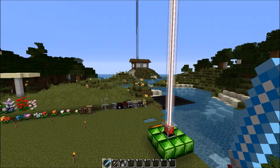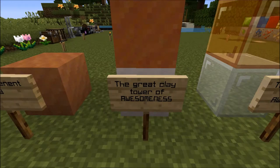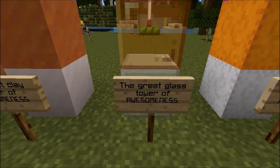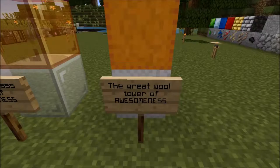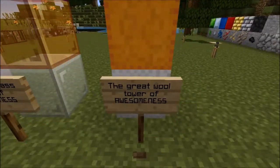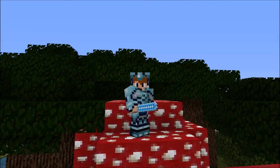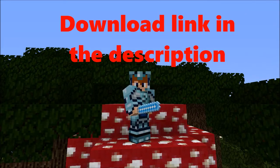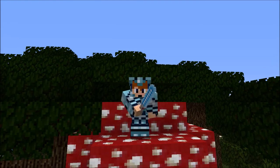Let's look at the towers as we finish this episode: the great hardened clay tower of awesomeness, the great glass tower of awesomeness, and the great wool tower of awesomeness. Thanks for watching this episode! Here I am with my little sword that looks kind of like a lightsaber. This is the mushroom texture if you were wondering. I'm getting tired — thanks for watching, see you next time. You're awesome, stay awesome, goodbye!